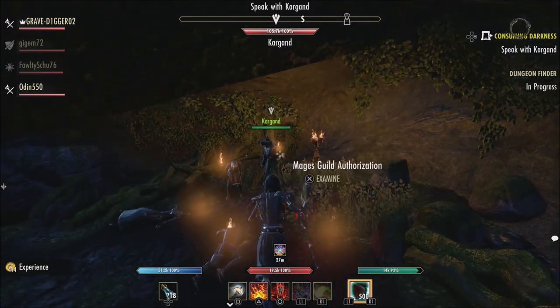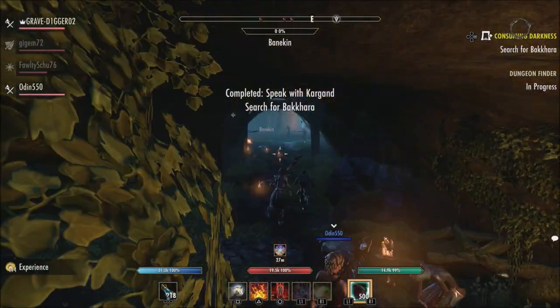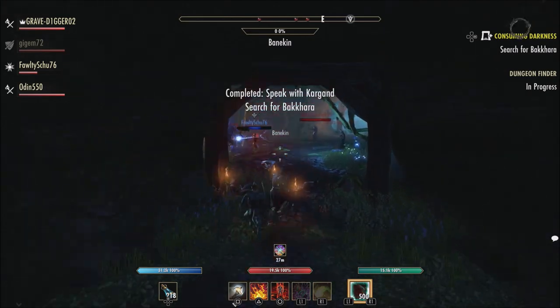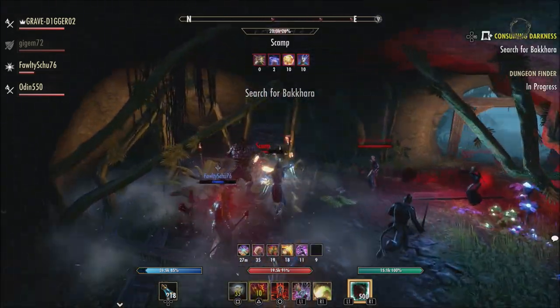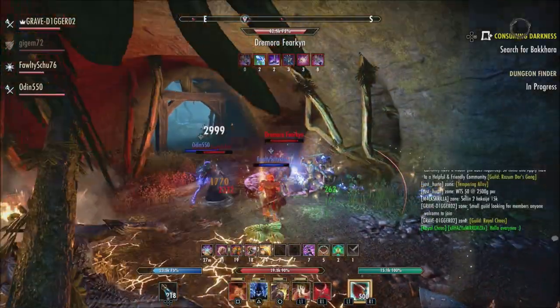What is going on guys, Grave here. Today I'll talk about some of the changes coming to the sorcerer class in the High Isle chapter. A lot of people feel like the sorcerer class will be one of the best classes in the High Isle chapter, considering most of these changes will work with magic, stamina, or hybrid builds.